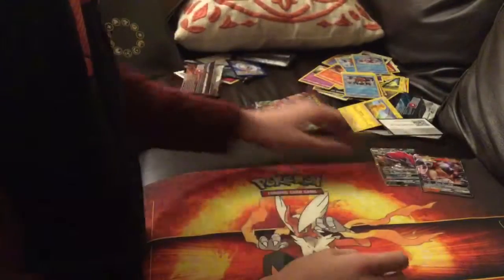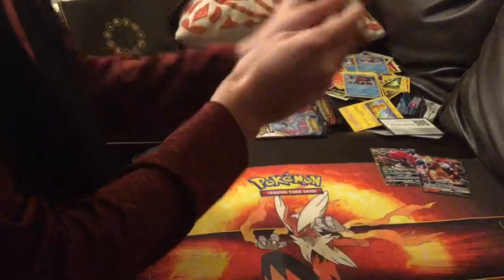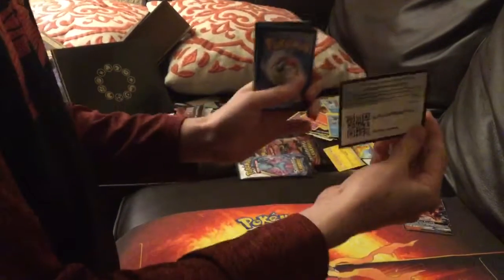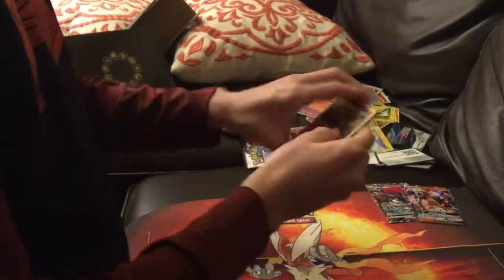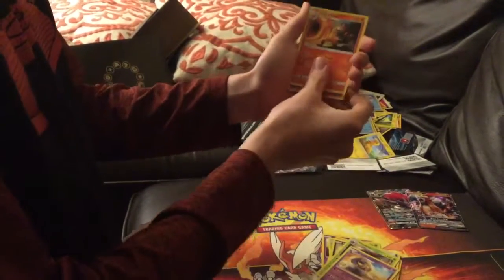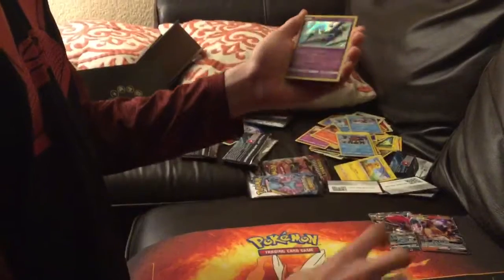Okay, let's do better — come on, GX, we need a GX here. The code: Ultor, Litten, Pearlout, Fighting Energy, Venusaur, Arbuck, Incineroar, Golurk, and Latios. Nice, nice, that's cool.